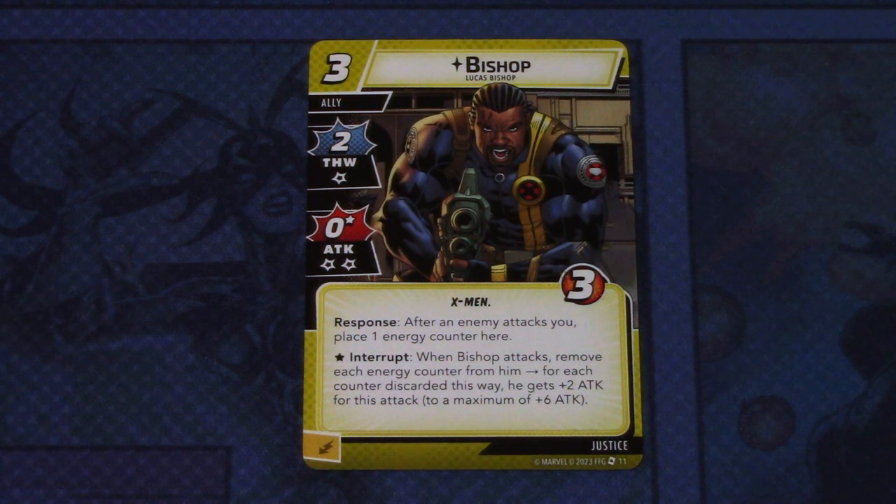The attack has two consequential damage, and Bishop has the X-Men trait and three hit points. Response: after an enemy attacks, place one energy counter on Bishop. The attack has an asterisk interrupt: when Bishop attacks, remove each energy counter from him — for each counter discarded this way, he gets plus two attack for that attack, so a maximum of six attack. This can be committed as an energy resource.